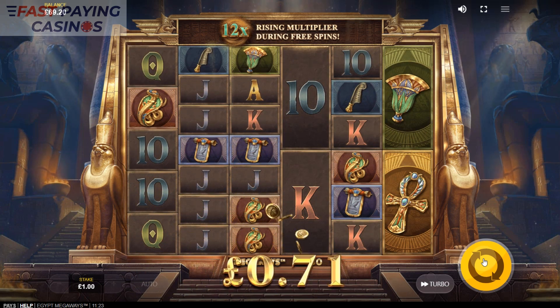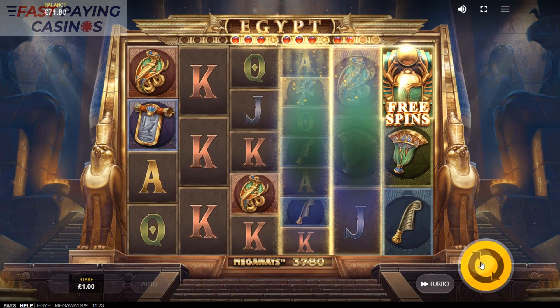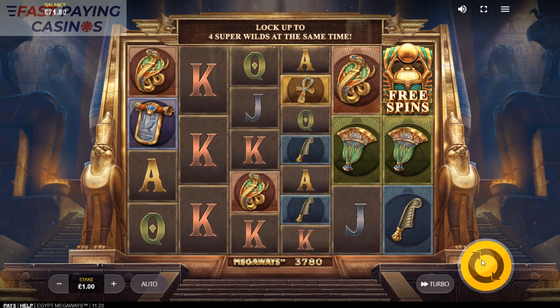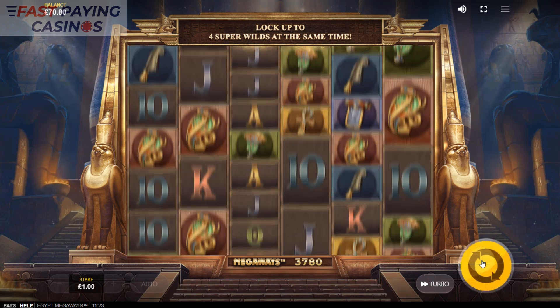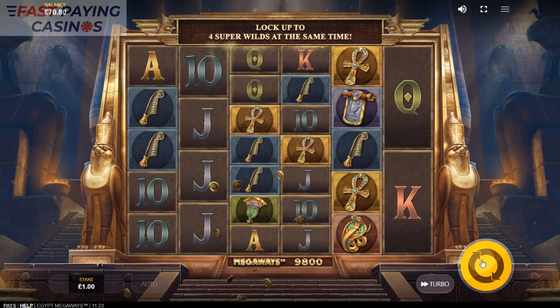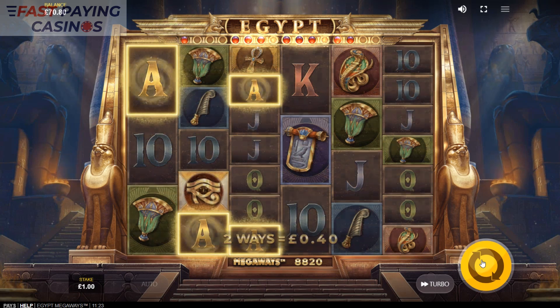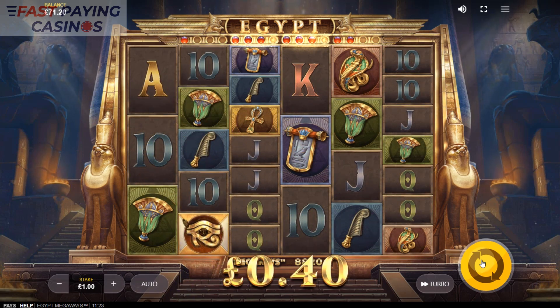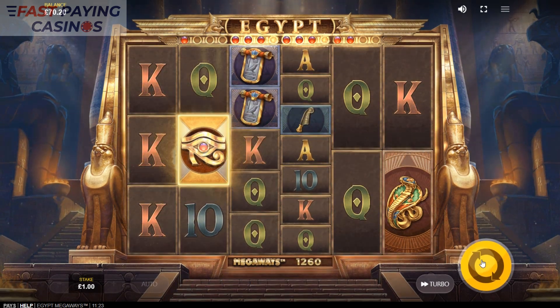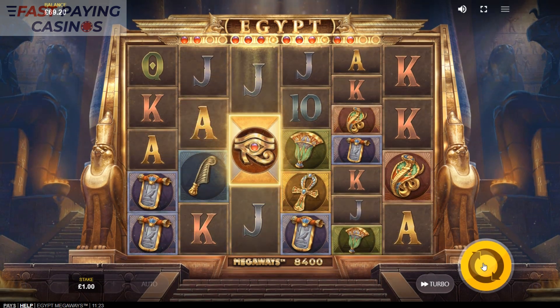The free spins have an increasing multiplier but it's capped at 15x — once you reach 15x you cannot increase it further. You can't get extra spins or re-triggers, so you're stuck with your 3, 8, or 12 spins, whatever you choose for the volatility. All that remains is to get the free spins; I assume you might get more Eye of Horus scatters in the free spins — we'll find out.